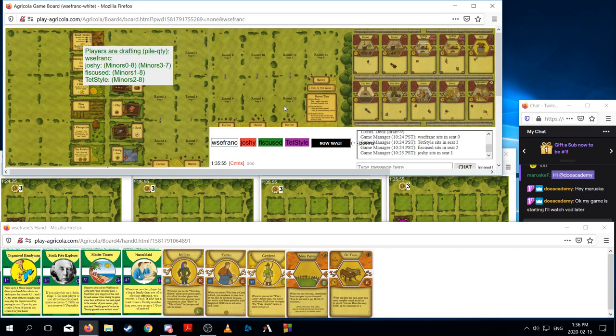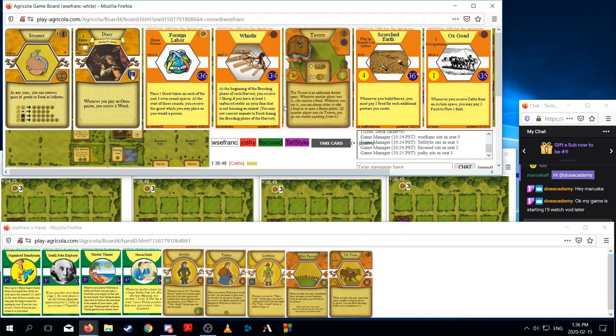Really important for this game is going to be making a cooking hearth so that I can eat cattle at four food a pop. Organized Handyman should give me some incidental food income, and Nurse Maid will give some incidental food as well.